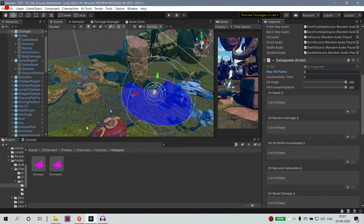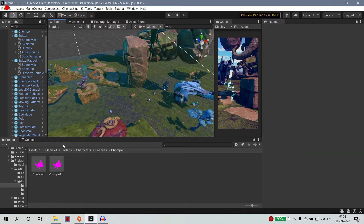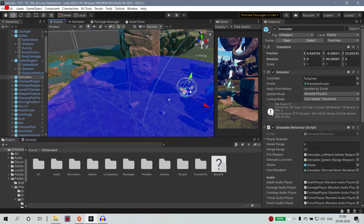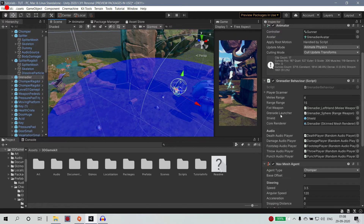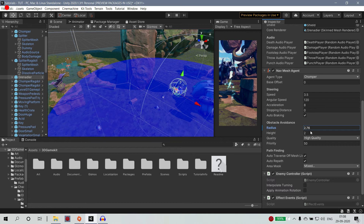This is the speed. This is the radius of 0.6, it is the height. This is the priority. It is the enemy. Angular speed, acceleration, and stopping distance. This is the radius of 0.0. This is the chomper and grenade. The radius of it - it is the height and the priority.